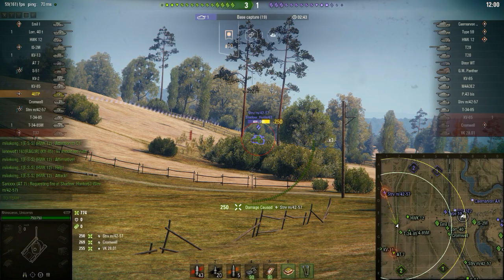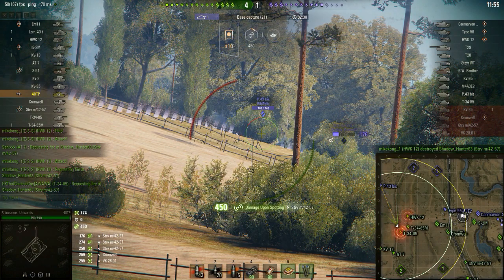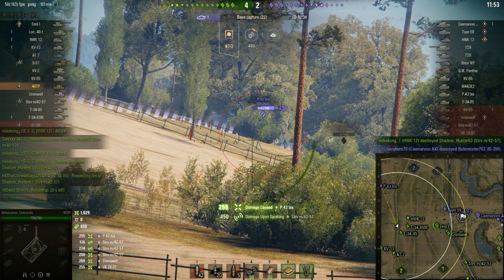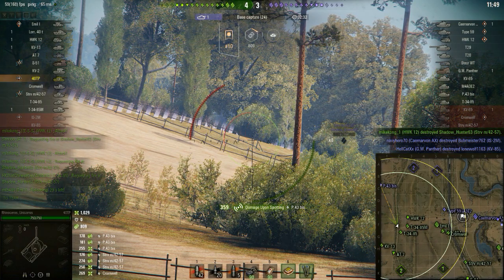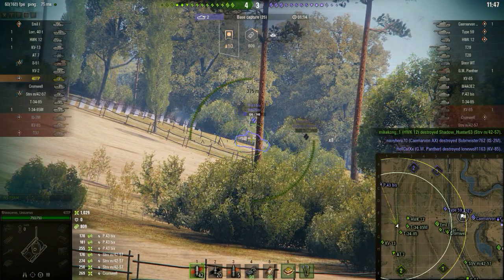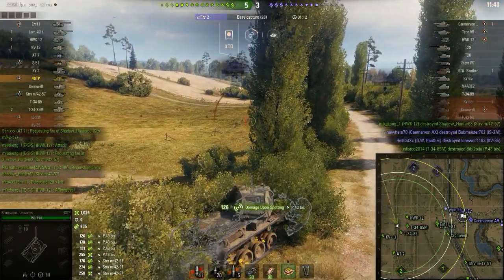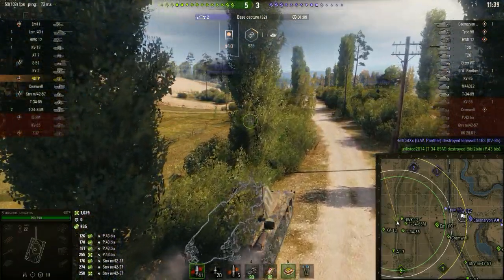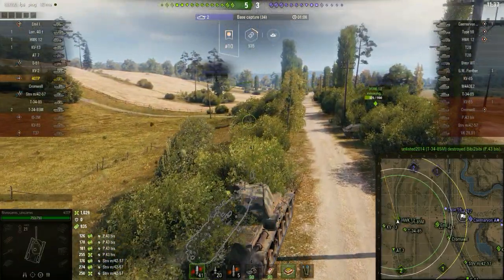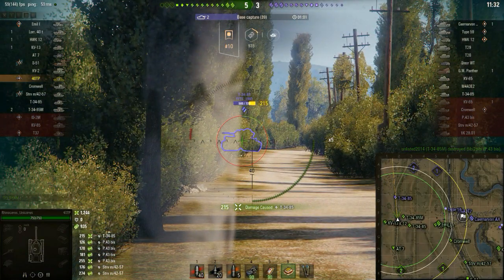Here he spots the STRV M42/57 and sticks one shot into it, then auto-aims at the P43 bis and gets a shot in. He gets pretty unlucky with the next shot — it clips the upper front plate. One thing about the Italian mediums from tier 5 to 7 is that, unlike the tier 8 to 10s, they actually have some armor and are able to bounce a surprising number of shots, as I've learned at tier 7.